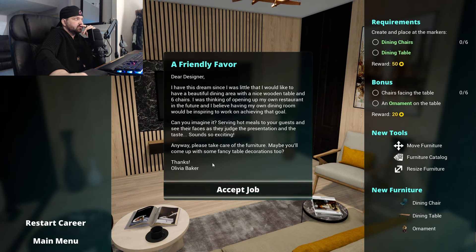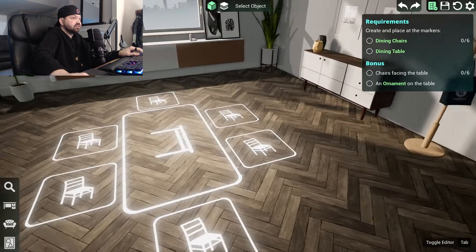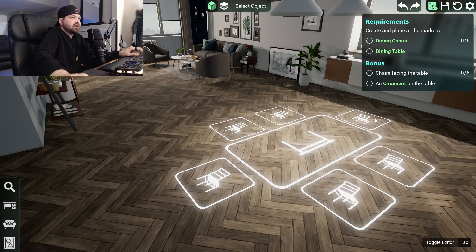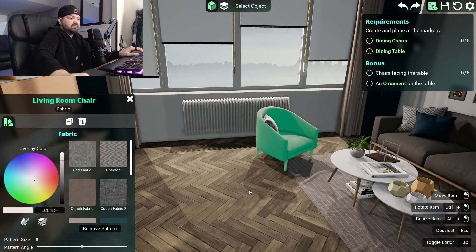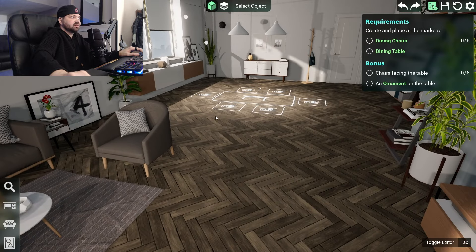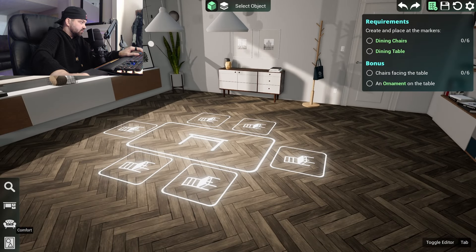Make a beautiful dining area — okay. Oh, now we're placing furniture. The chairs have to be facing the table so they leave the room like it is, even though I can't click on it and probably change everything. They want me to just do this — okay, so over here, I'm guessing.